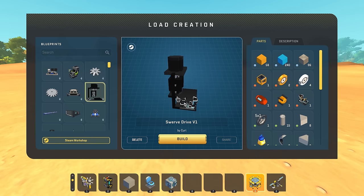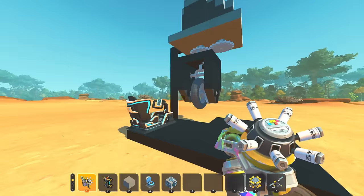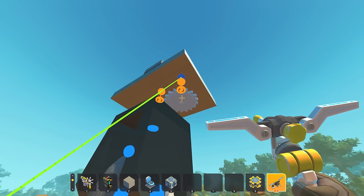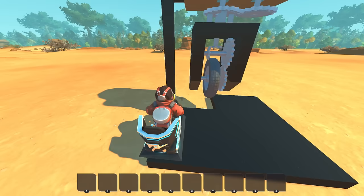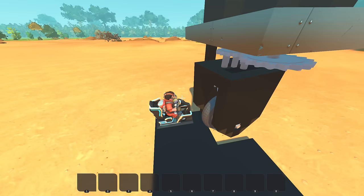Now I want to look at a swerve drive by Kurt. It looked cool — I'm assuming it's some sort of crazy gear setup. I don't know what kind of gears those are, maybe a mechanical parts mod. If I hit W it goes forward. There's a drive shaft up through the middle — a drive shaft goes all the way through the middle of the rotation point, through another gear, down into this spot, rotates that gear which rotates the next which rotates the wheel.